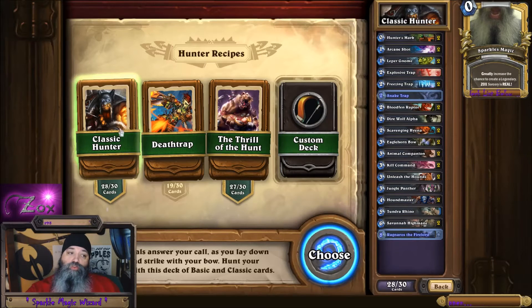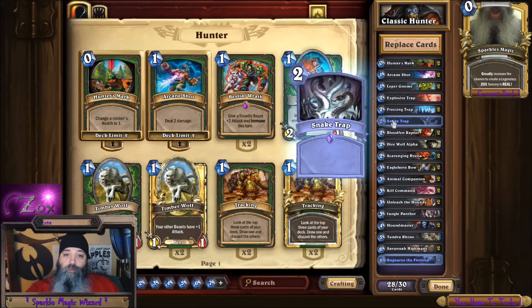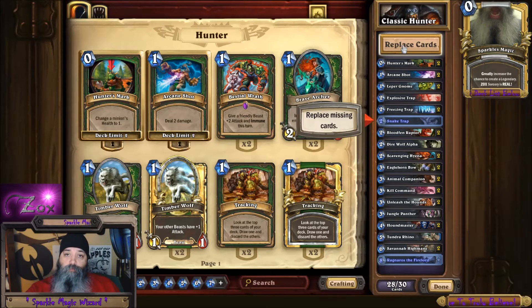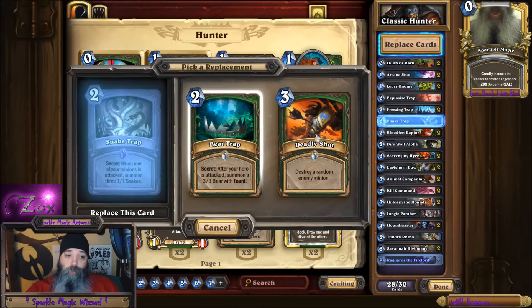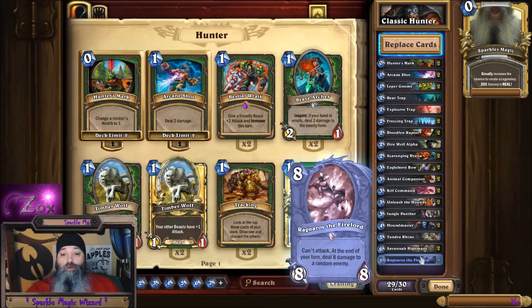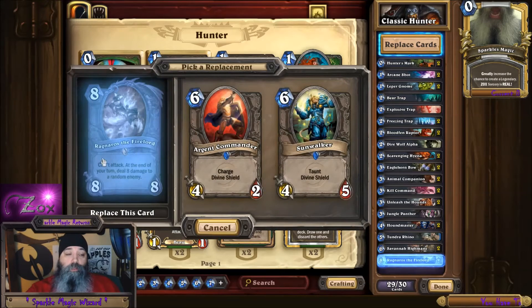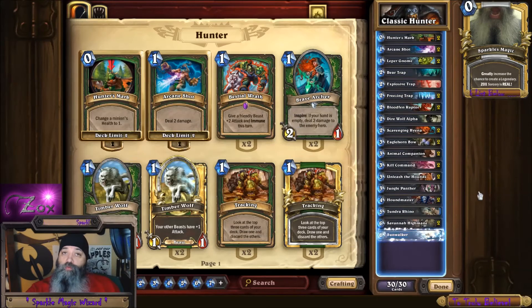So if you decide you like the way this deck looks and you go ahead and choose it, it'll say replace missing card. When you click on it, replace this card — it shows you that you're replacing snake trap, or one of these two. It wants you to choose whatever one you want. And then for Ragnaros, these would be your cards that you want to choose for that. Basically, there's your recipes.